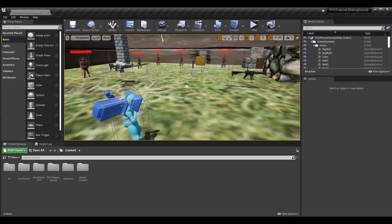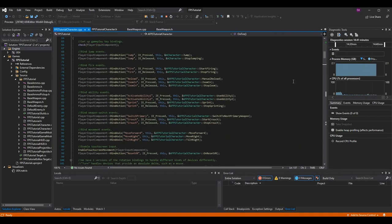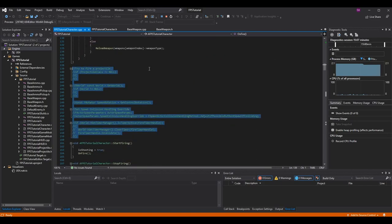In our code we have the First Person Shooter Tutorial Character, basically your base character. In here we have this function called on_fire. If you scroll down, on_fire is what gets used to fire projectiles. There was a lot in here at first - in fact a ton that we didn't have to write, most of it was done by the template. We took a lot of it out in previous episodes and we had all this extra code in this function.